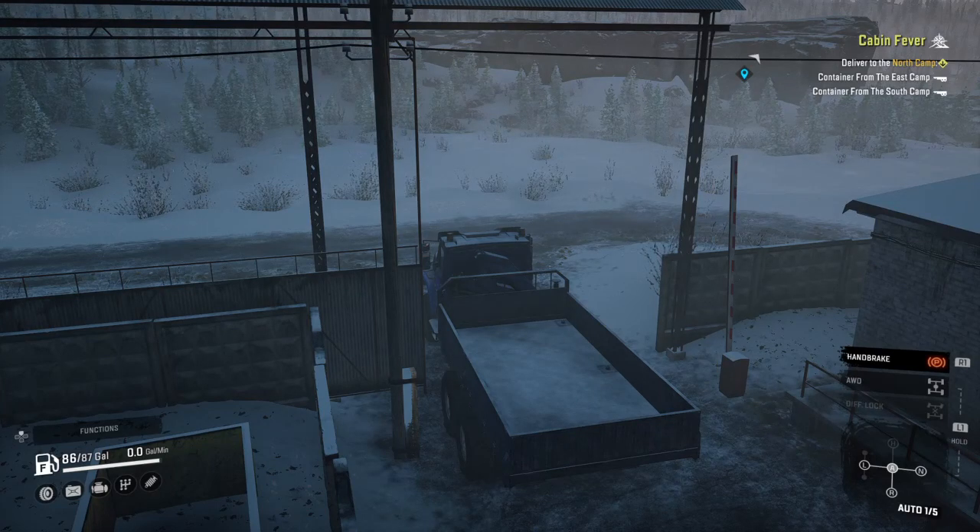Hello everybody, welcome back to another episode of Snow Runner. In today's video we are doing 'Cabin Fever,' which involves two movable containers that have little ski sled legs on them. You can winch them to your truck and tow them into the north camp. We have to get one from the south camp and one from the east camp, and deliver both to the north camp.